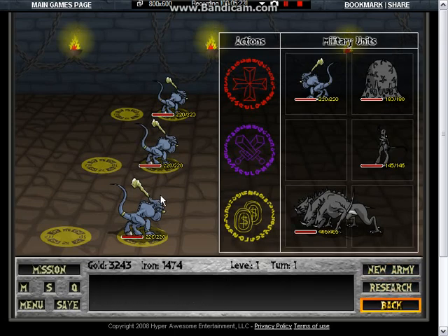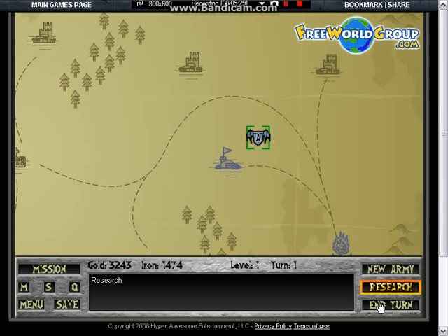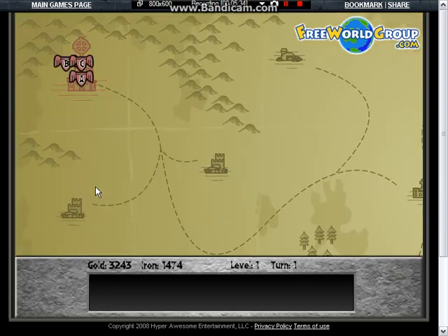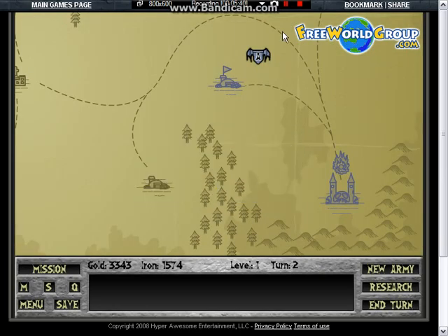Okay, now Army A is going to go here, and end turn. Looks like the red army is on the move. Okay, now when I come back I will make my next move, and I'm going to go here.